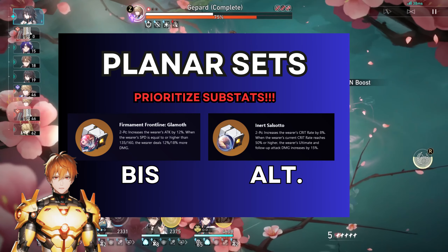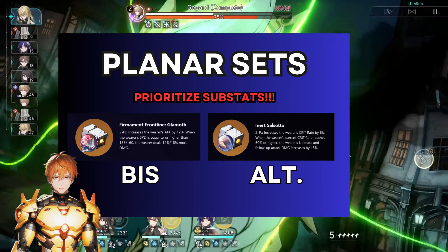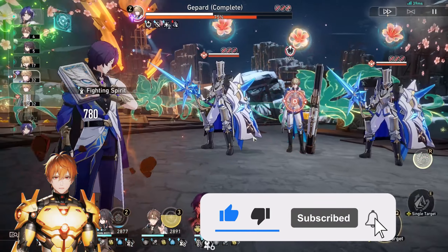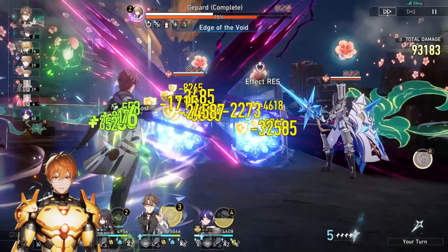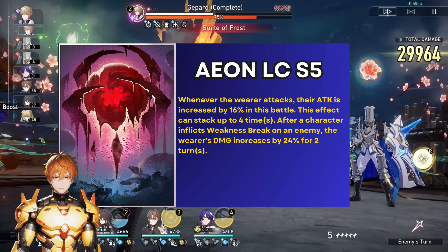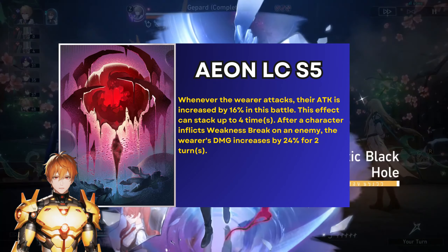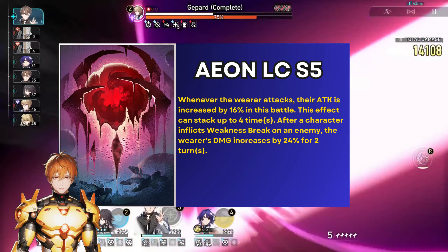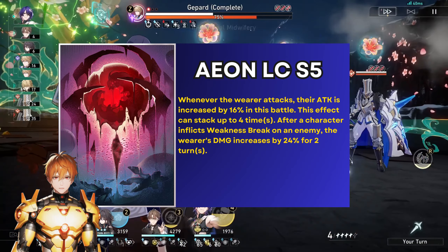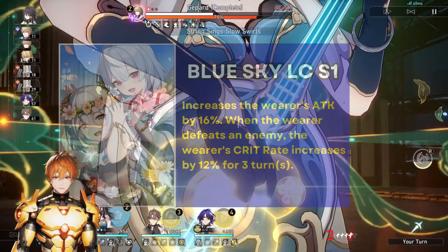As you can see, the relic options, planner set options, and overall gearing of Misha is very straightforward and simple. As for light cone options, they're very straightforward as well, and you don't have that many options realistically. The best-in-slot option is going to be On the Fall of an Aeon. It will provide a much-needed attack boost, and also each time you inflict weakness break, you will have a damage boost. This works nicely because Misha will be doing significant damage to toughness bars — a very all-around excellent light cone.